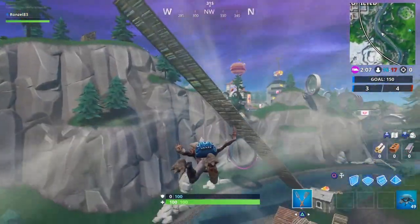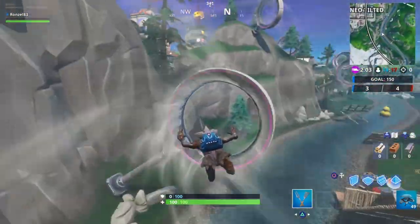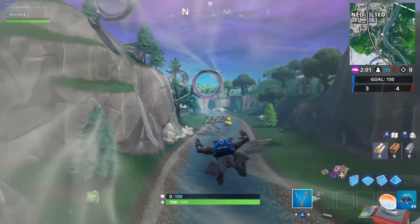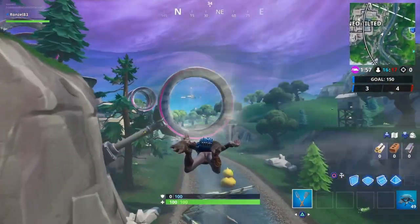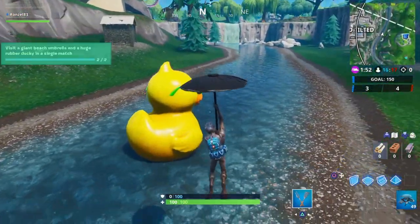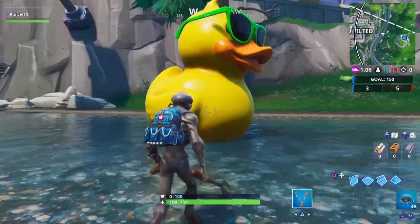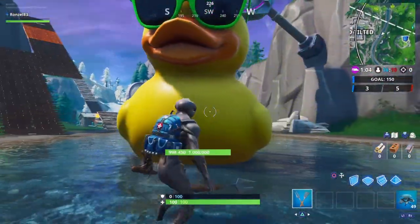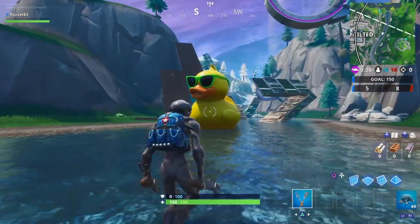Like I said, I know there are other locations but this one is by far the easiest. Make sure you stay in the slipstream so it gets you there faster. There it is — jump out, run over to the ducky, and there you go. It has a million hit points but if you hit it, it just evaporates — it does nothing.